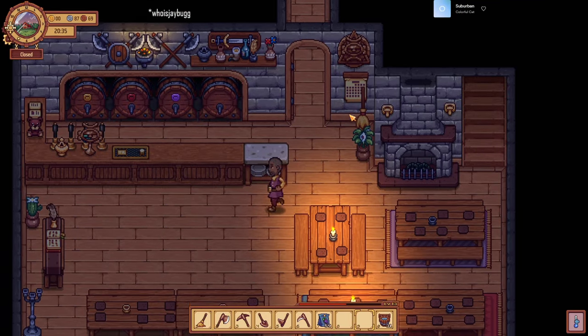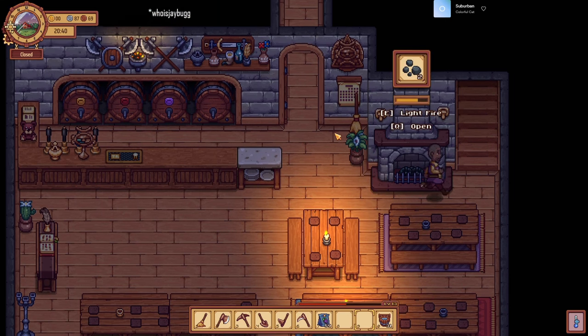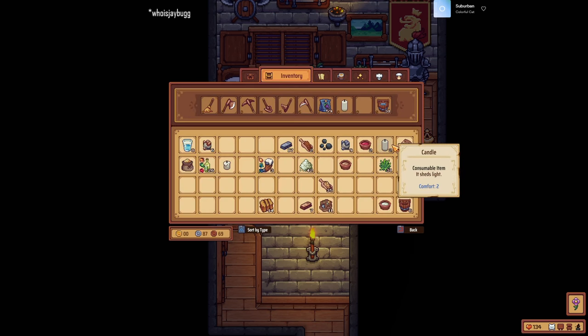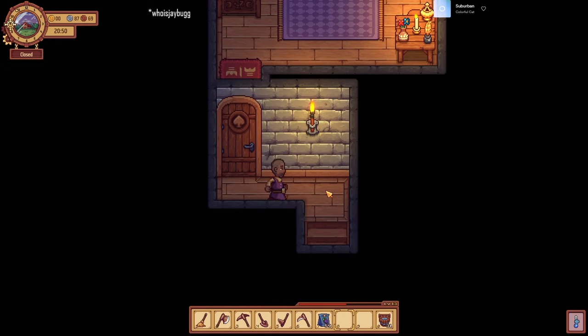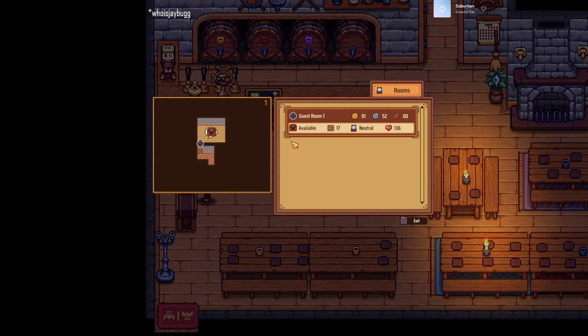The housekeeper helps tend to the rooms. Speaking of the housekeeper, there is this new desk — I only have one room but this is how you can take an overview of your rooms and see what you're going to charge, what the comfort level is, and whether or not it's valid. It was claiming it's invalid because our candle went out — it will take care of itself, but since we're here we'll just drop this candle in and now it's available.